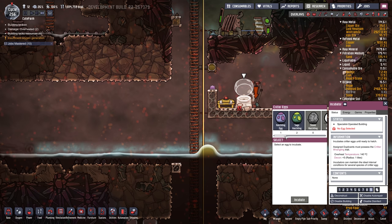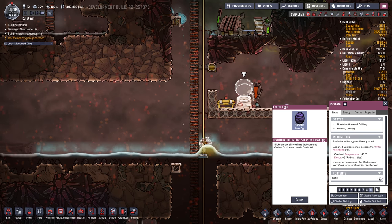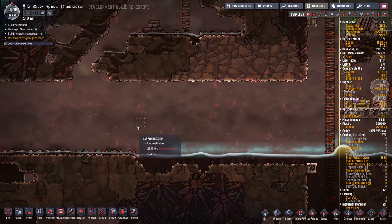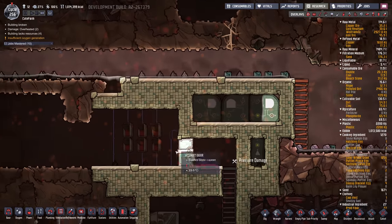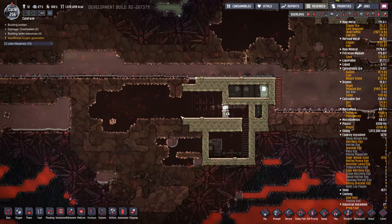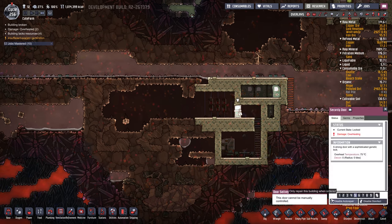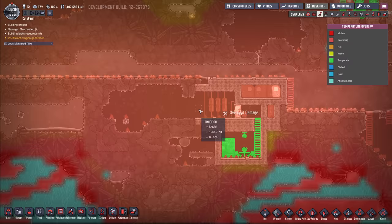Let's put a slickster egg in there — we have two of them. Stick that in there, priority 8. And this overheat damage stuff is going to drive me nuts, but we can't really do anything with it except clear out the oil.